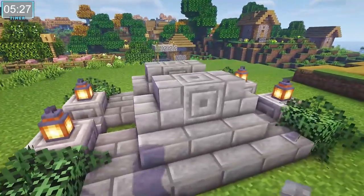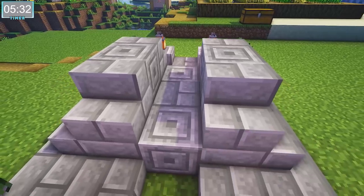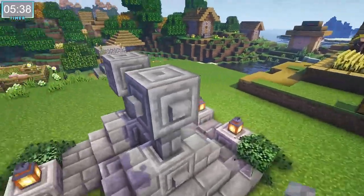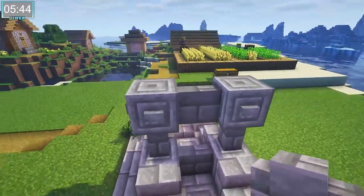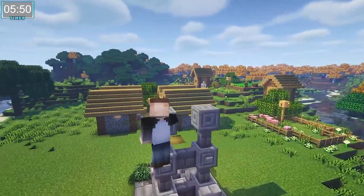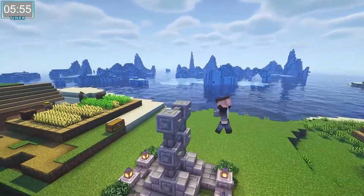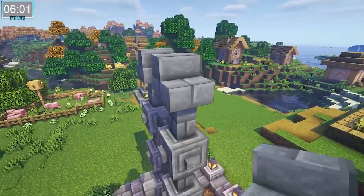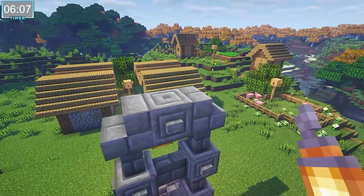Just assume that on every chiseled stone brick we're going to add a button. Now on this build I think I just really liked the way they look and I may have gone overboard, but we live and we learn. Now once we get to the third row of our tower, we're going to forego the chiseled stone bricks and we're going to add sideward stairs. Then we're going to put a chiseled stone brick in the middle and a lantern on top, and that's going to be the top of our fountain.